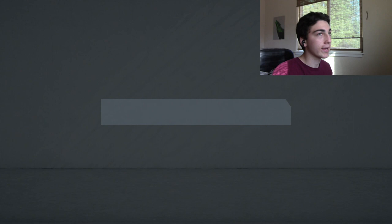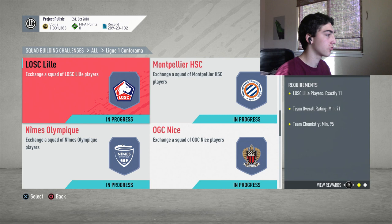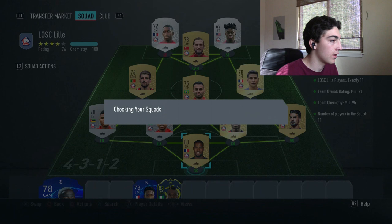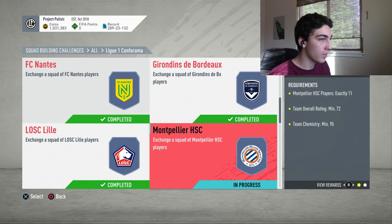Before we get into opening all the packs, I will show you the player going into my team and how he's going to fit in. I'm probably going to go for the left wing. His name is Melita — he's from Nice. I actually just sold him because a lot of these teams I had extra players for and I ended up having to sell them off, so we get a bit of bonus coins back from that as well.